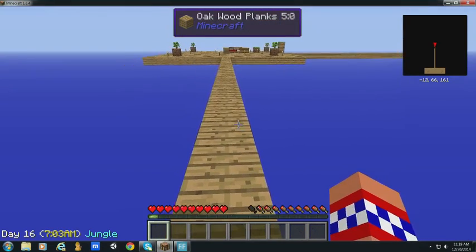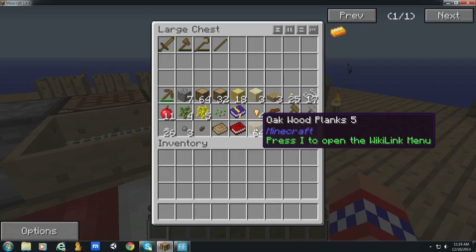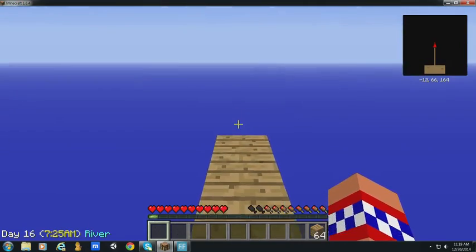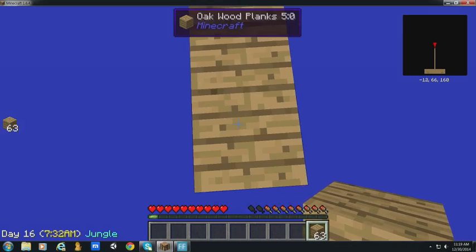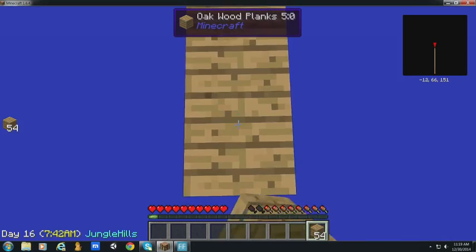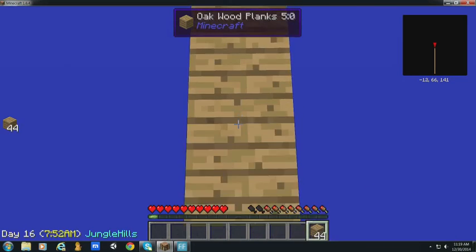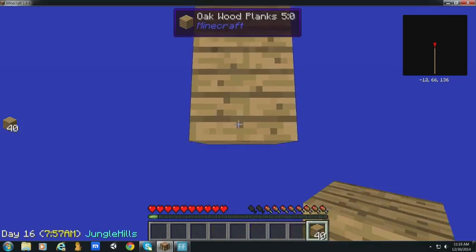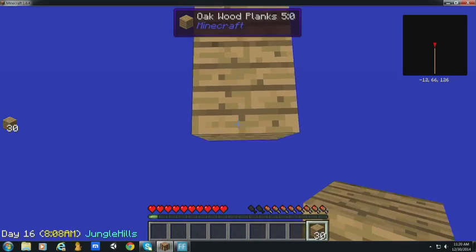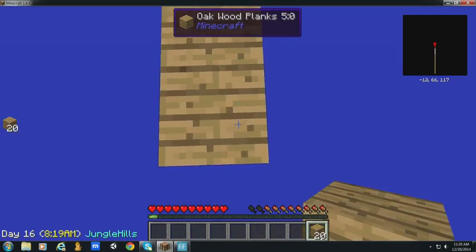This is just one big jungle apparently, and there's just rivers. I did not know river was a biome in and of itself. I just really need it to rain — that's why I'm venturing out to find other biomes. It all depends on what biome you're in, and apparently it doesn't rain in jungles. That just doesn't make any sense to me. Maybe it's this mod pack making it not rain in jungles.